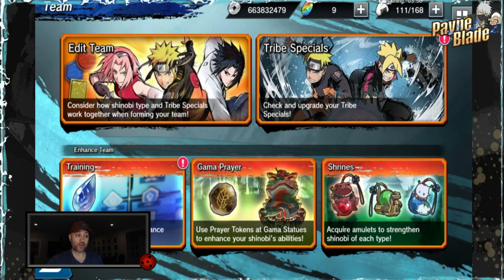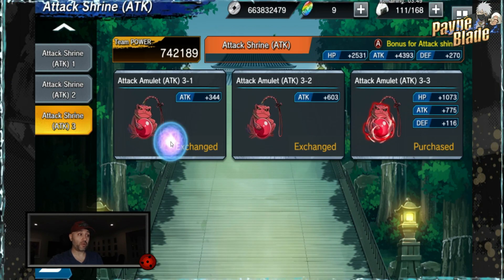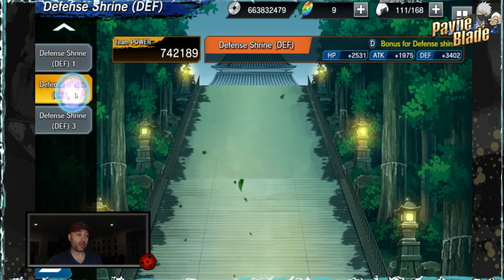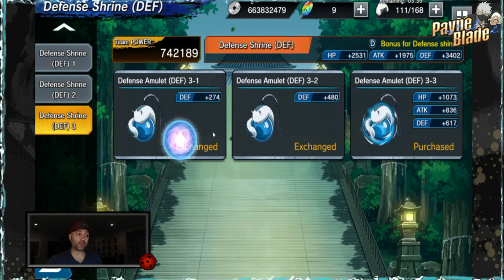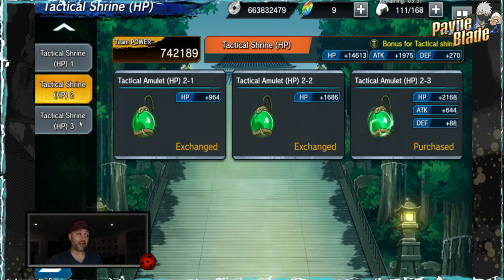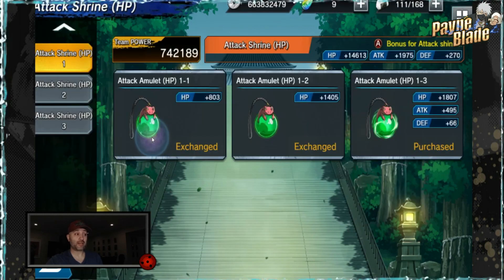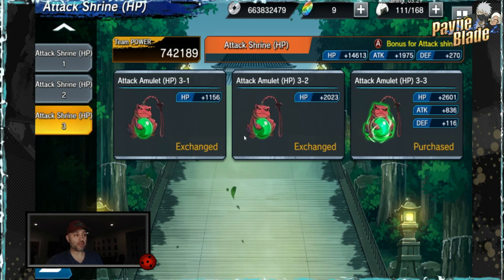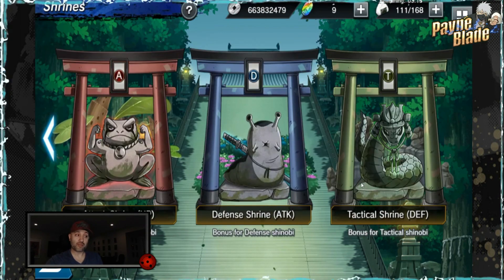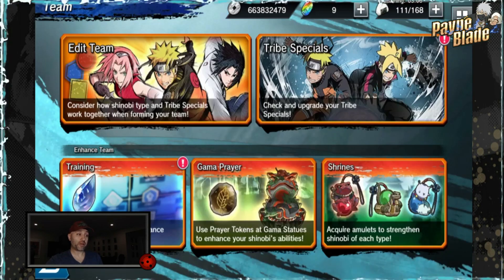The other thing you want to focus on are the shrines. Mine are all bought already, but these cost an obscene amount of Rio normally — which is why I'd never recommend getting them outside of events. Right now is the time. Use your Rio and start maxing these out as soon as you can. Even though they're not the greatest stats, they still increase your power and matter. Some of these cost up to 10 million Rio, but because of what we're earning in this event, now is the time.